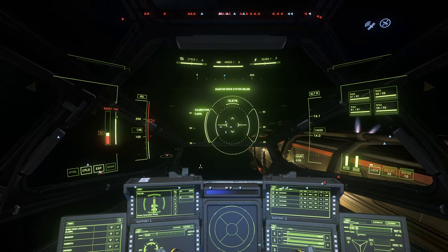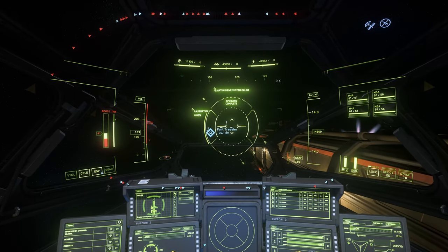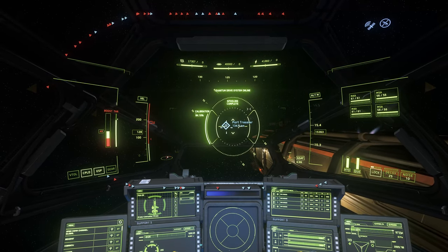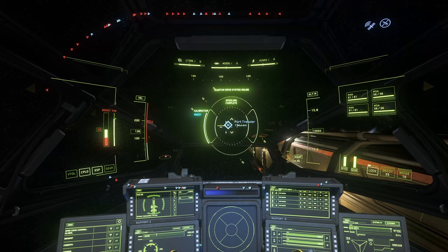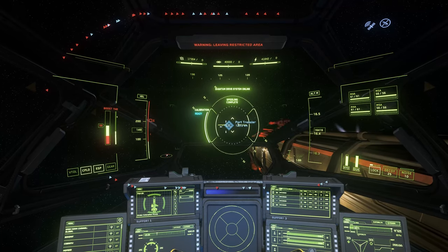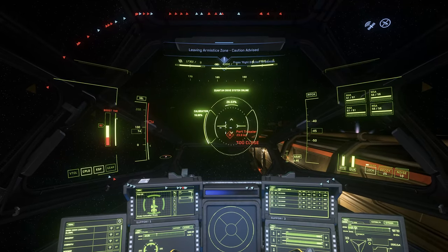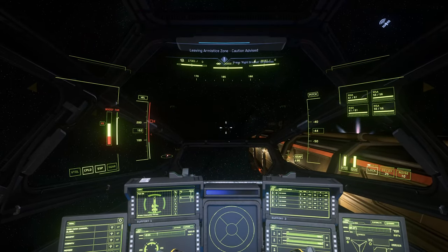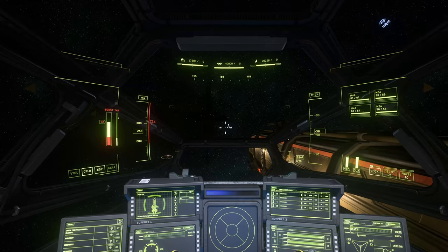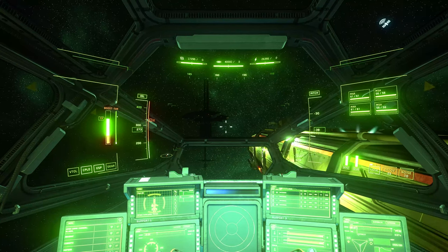Once above 12,000 meters I can hit B for quantum. Notice that orbital stations look like a square marker on your HUD, while cities look like home plate in baseball. Now Port Tressler is lined up, everything is spooled and calibrated — I'll hold down B and we'll quantum there. Now we're at 24 kilometers from it — really hard to see since it's on the dark side of Microtech. That's why I like using MVG mode.